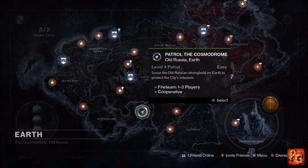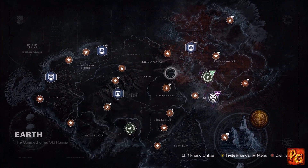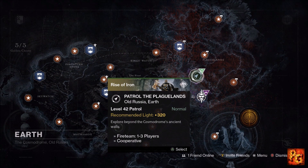If you're in a pinch and need 2500 glimmer as quickly as possible, head to patrol the Plaguelands and find yourself a few quarantine patrols, because they will give you 1000 glimmer per completion.